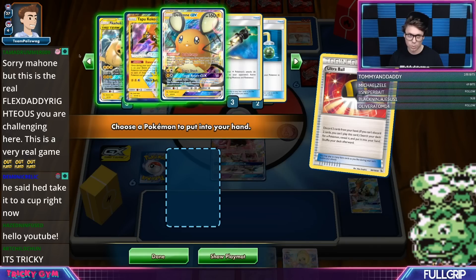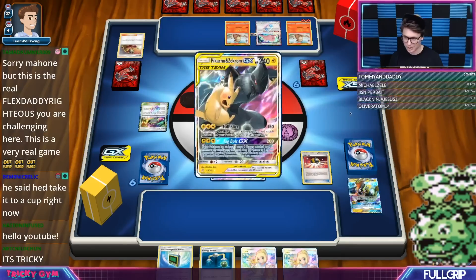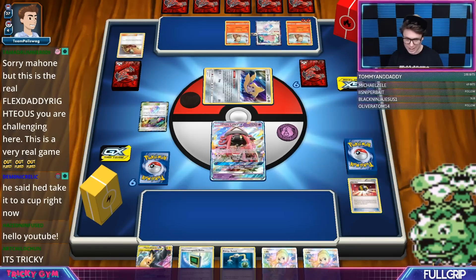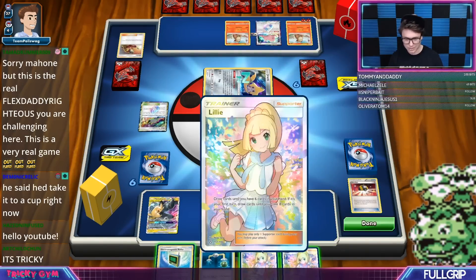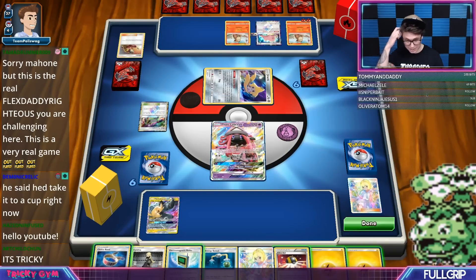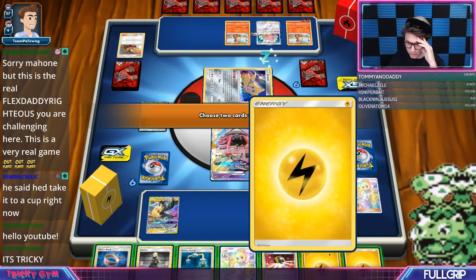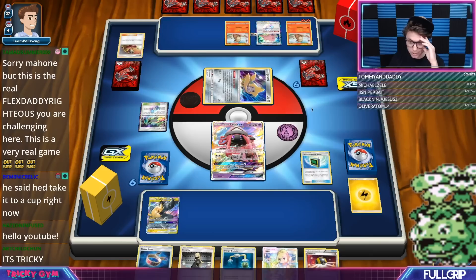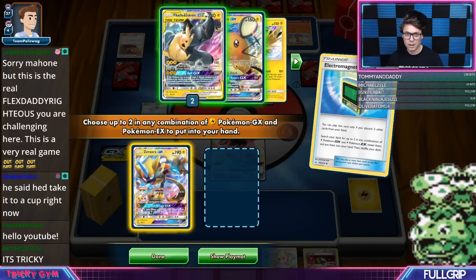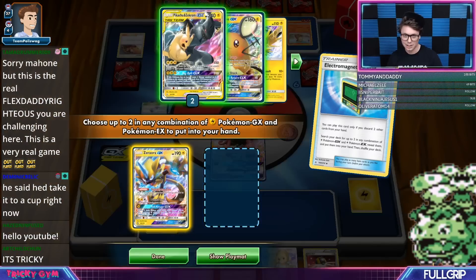We do have Tapu Koko Prism Star and Wanda Dene GX as well. We'll grab ourselves a Pikachu and Zekrom. I could Electromagnetic these away but I'm not going to — I want to wait and sure enough, there's some Lightning Energy. I can Ultra Ball or Electromagnetic for Zeraora and probably the Dedenne.